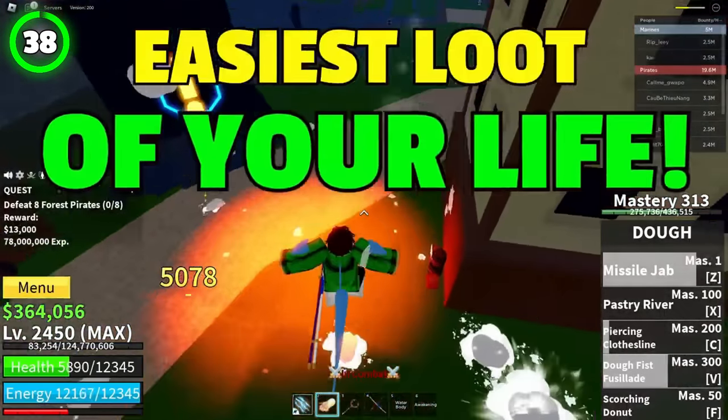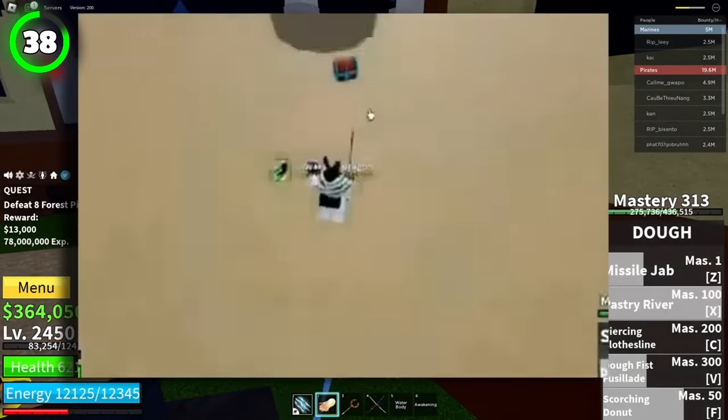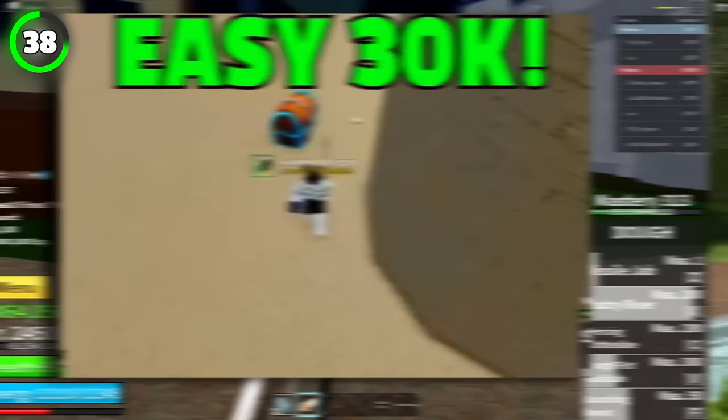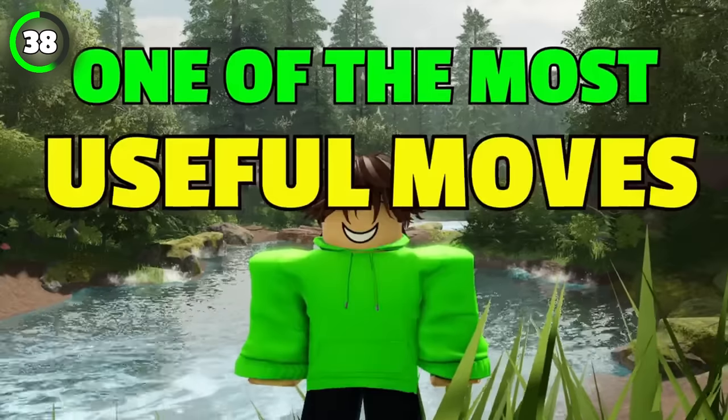This will be the easiest loot of your life if you have Shining Flight. Just climb on top of the haunted castle and there you will find three chests. Easy 30k. It truly is one of the most useful moves.